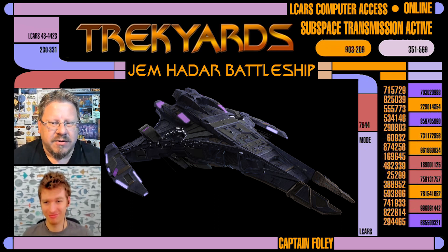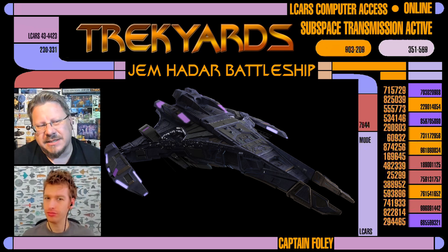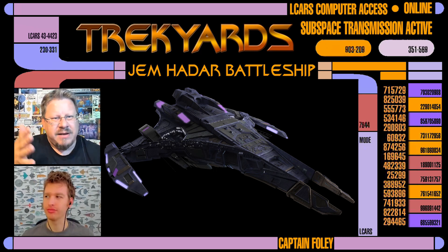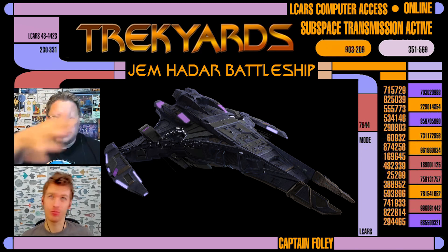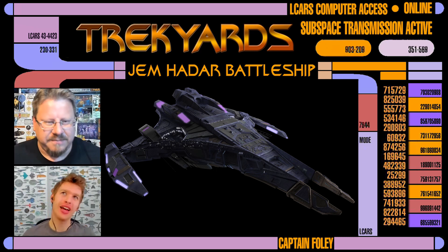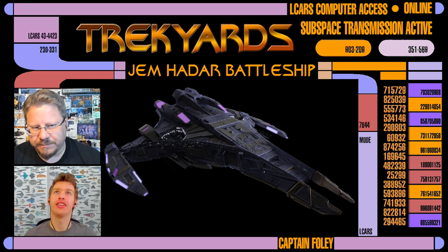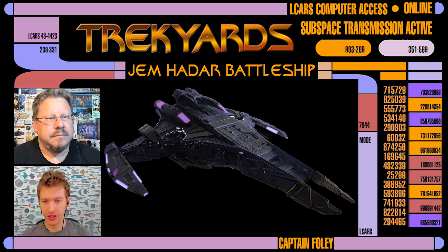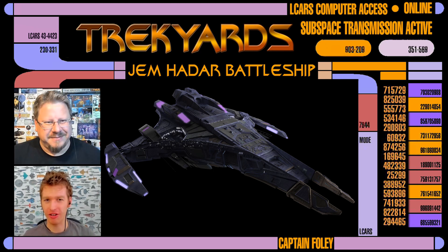I do remember it when the Valiant crew attacked it though. I thought it was a cool-looking ship. But even there you don't get a true sense of size. Because the Defiant strafing the bottom of it — it's like, the Defiant doesn't look that small. The Defiant would be so small compared to this thing. The shots you get, you don't really get a sense of the scale. Scale's tricky because the Defiant is very small, and if it's flying across the hull at good speed for more than 10-15 seconds, you know the ship is massive.